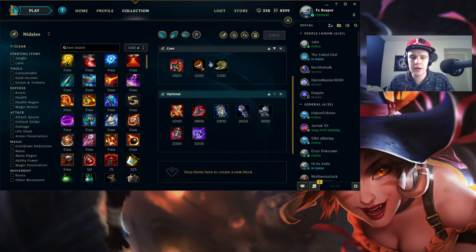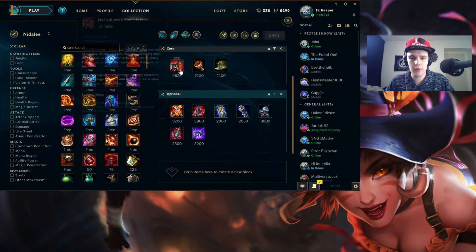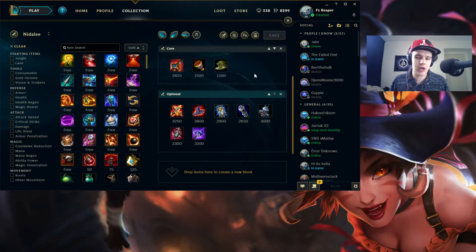After your core is set up, there are optional items. If you're doing really well early, it's good to pick up a Sheen fast and build it into a Lich Bane. Lich Bane is a very good item on Nidalee because it works with your Cougar Form Q to execute people really easily, and it also gives you more movement speed. If you're doing well after the Chalice, you'd definitely want to be picking up a Lich Bane. You can go Runic Echoes into Sheen into Chalice, build those three items, and then finish your Lich Bane for a lot of damage.